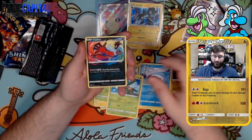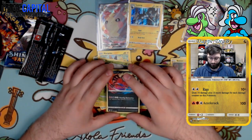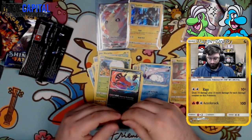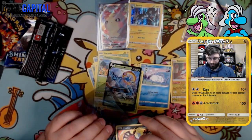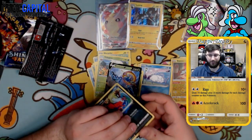Amazing rare — Eeveetail! And I believe this is a double hit pack, everybody. Hold the phone, I believe it's a double hit pack. And the answer is... it's a Delmise V. So it's a double hit pack, but not as hot as you might think.